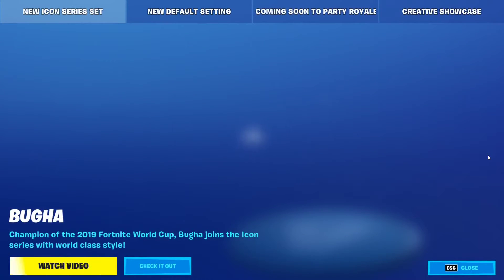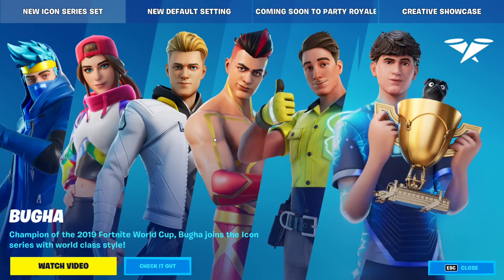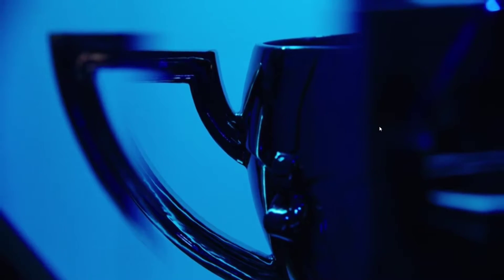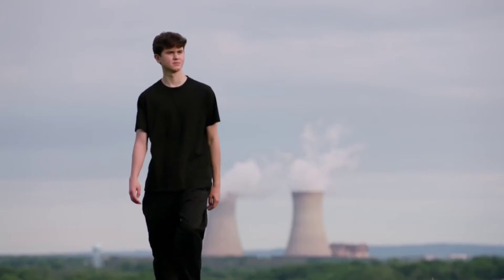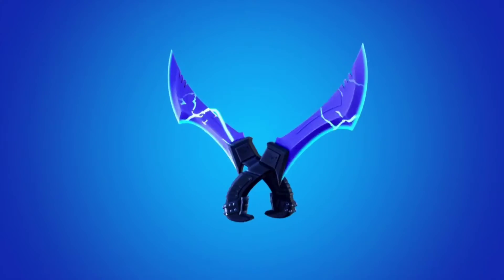They also released a comparison video showing all the icon series skins released so far: Ninja, Loserfruit, Lachlan, Griffy — the skin I'm running — Lazarbeam, and finally Bugha, the world champion. Let's watch it.